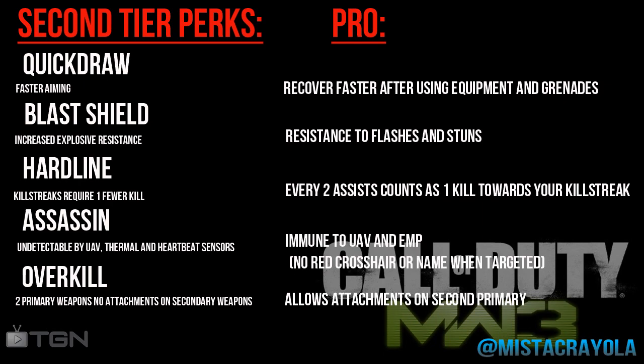What I would recommend for tier two is Quick Draw first. Then if you're still getting too many hit markers and it's difficult to kill people like in Black Ops, switch to Hardline. If somebody keeps stealing your kills, you can get that extra kill every two assists with Hardline — very useful.